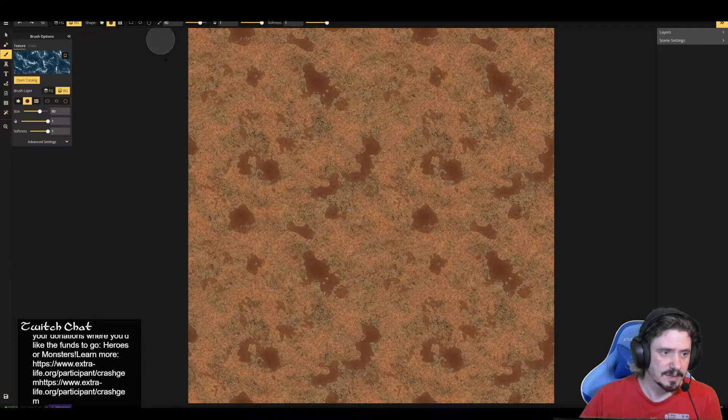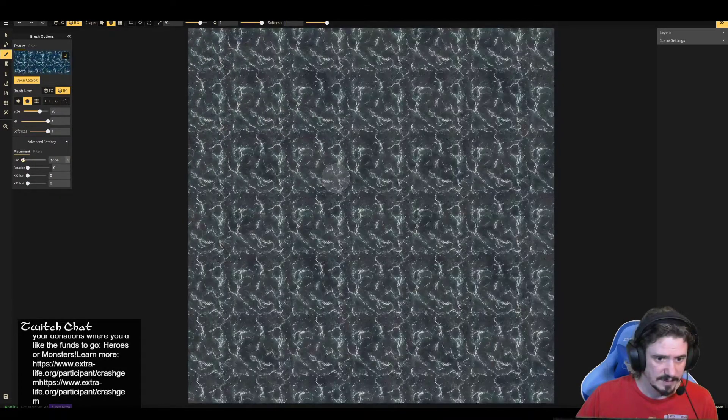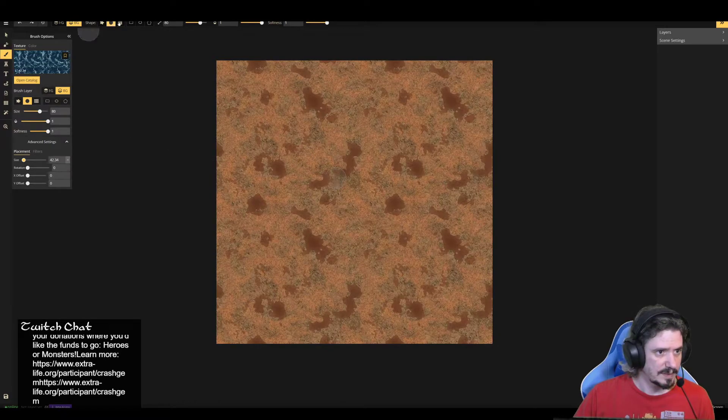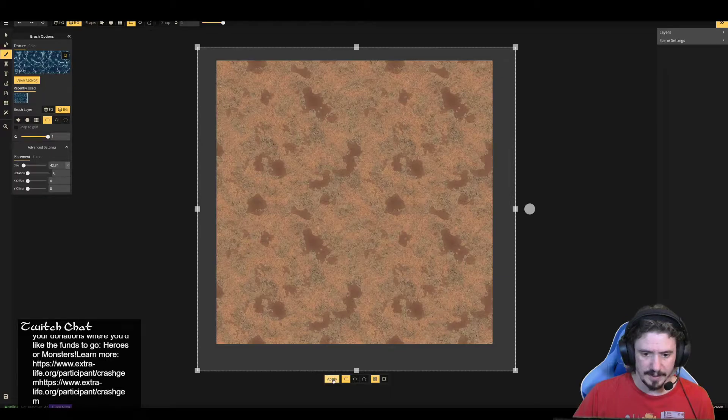That is some dark-ass sea water right there. Let's go with the dark sea water and see how it looks. We're going to go to advanced settings, lower the size a bit, zoom out, and for the brush we're just going to drop it on top of the whole thing.